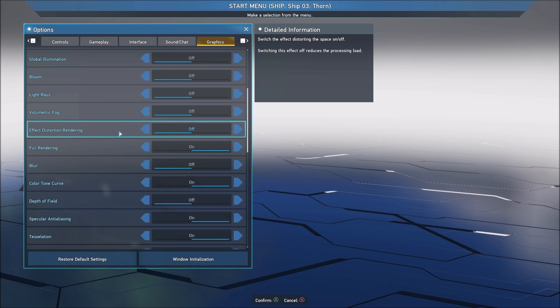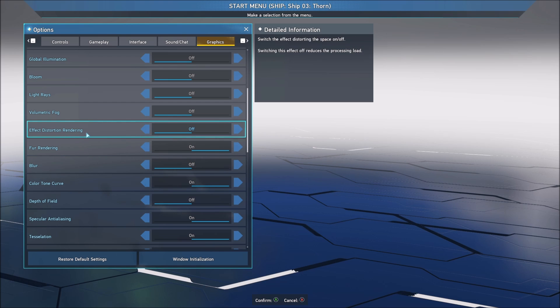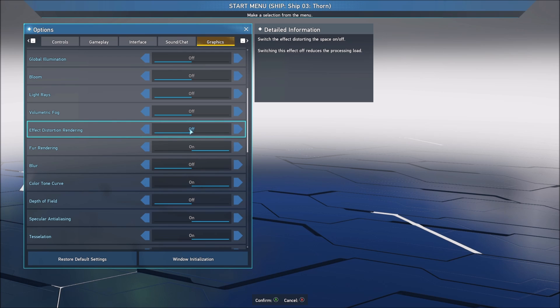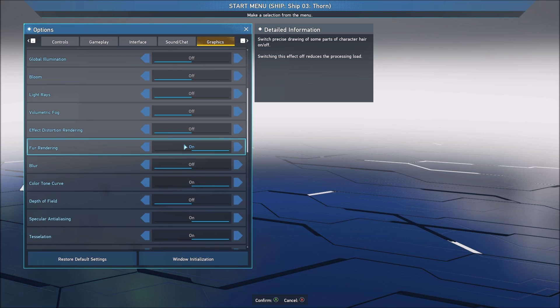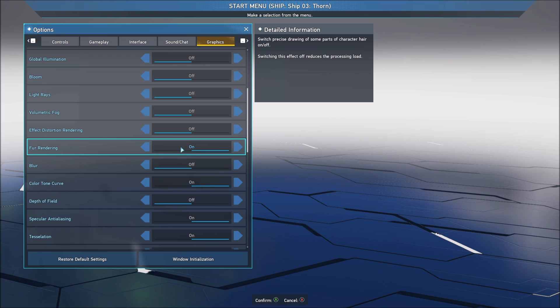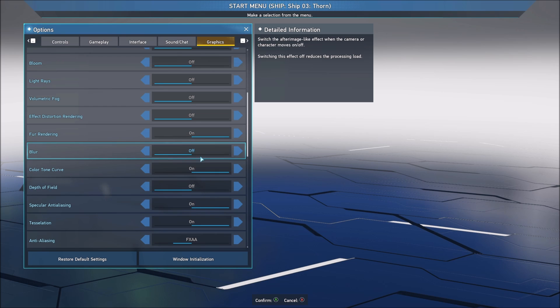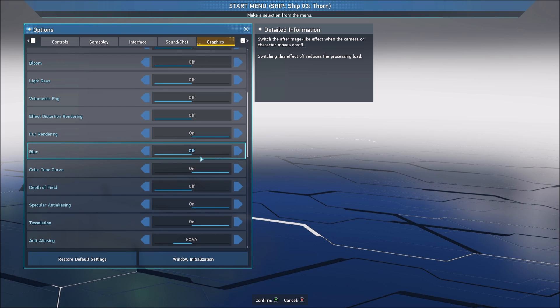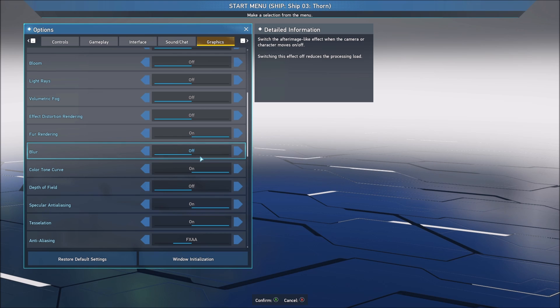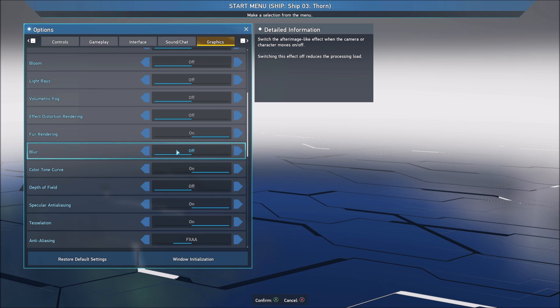Effect distortion rendering — this is one of those options that I really don't like for image clarity, so that's why I'm going with off. Fur rendering — you can get a 2% to 3% boost in your FPS with this one. I like the fur rendering in this game, so that's why I'm using on. Blur effect — really important to put this one at off. Not a huge improvement in your FPS, but a huge improvement in your image clarity. So that's why I'm removing it.